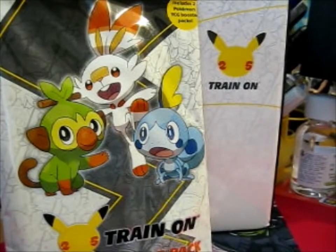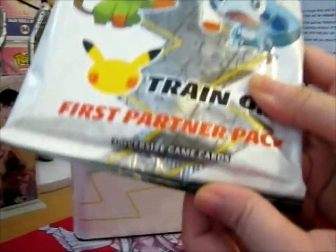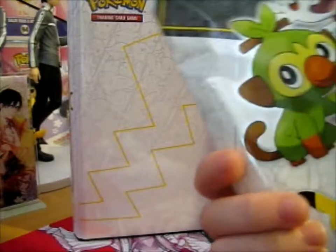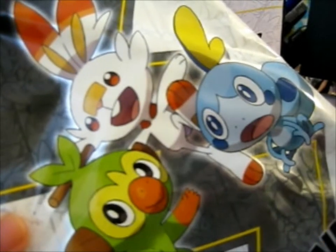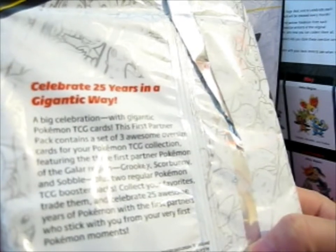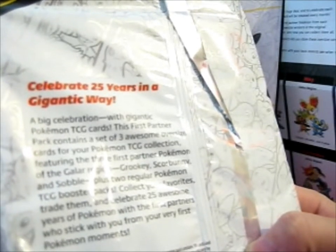It's got a checklist on the back as well. This is three oversized game cards, includes two Pokemon TCG booster packs. Haven't opened a pack in ages. It's got very cute Scorbunny, Grookey, and Sobble.